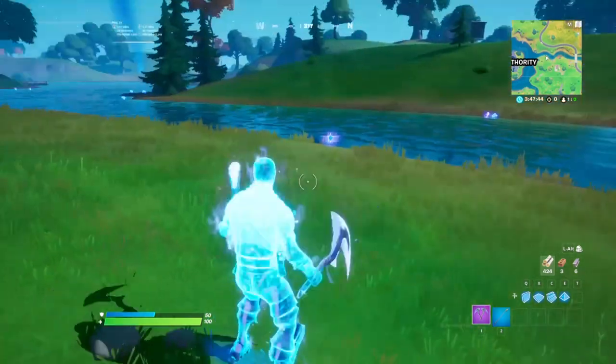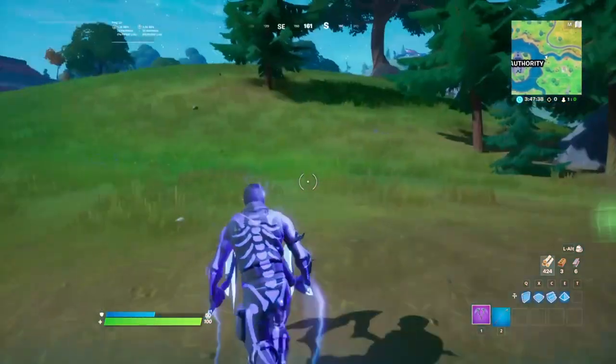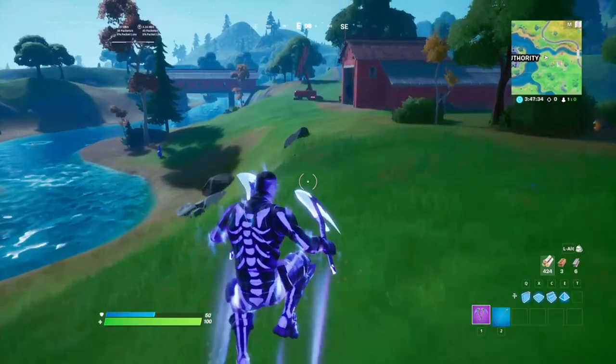We got the hot flopper — once you use that it reduces gravity, so you get those Season 4 vibes where you can just jump and fly super high. You don't take fall damage either.